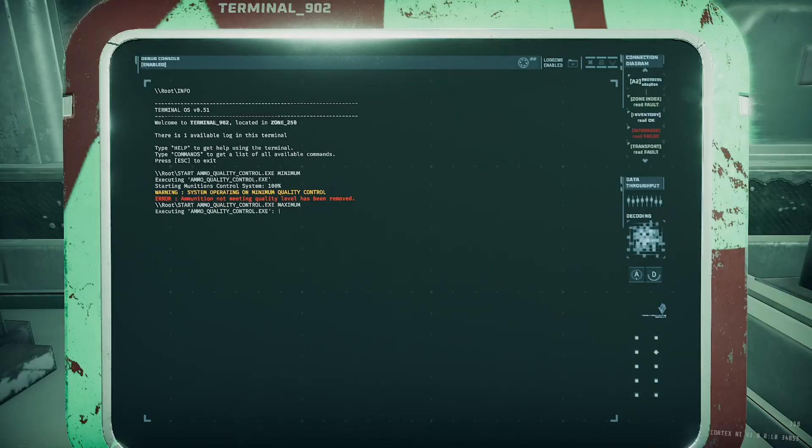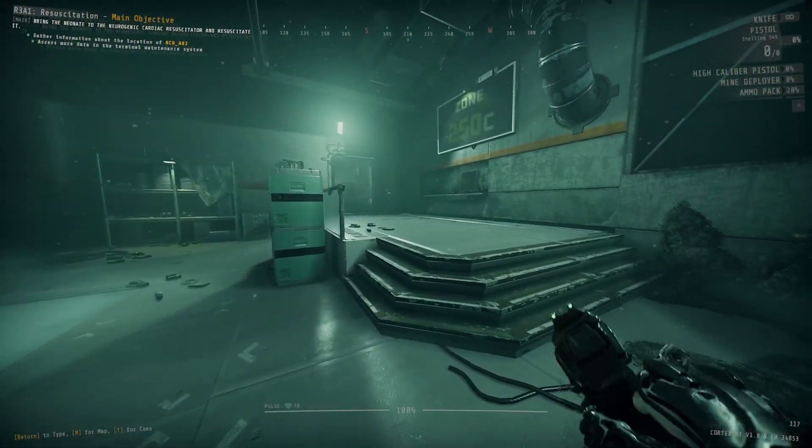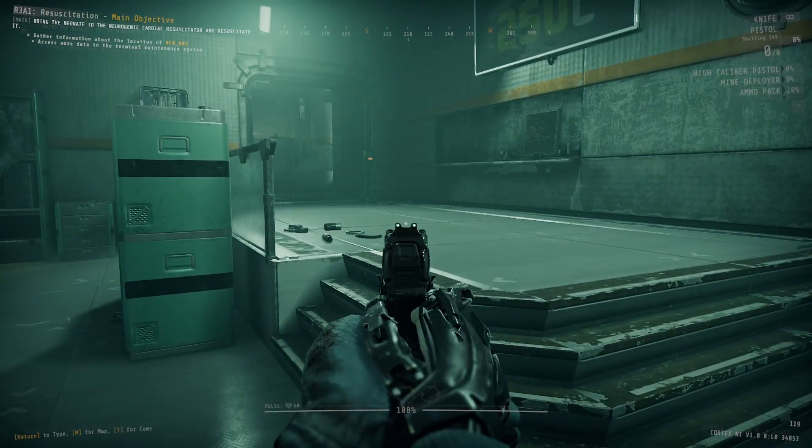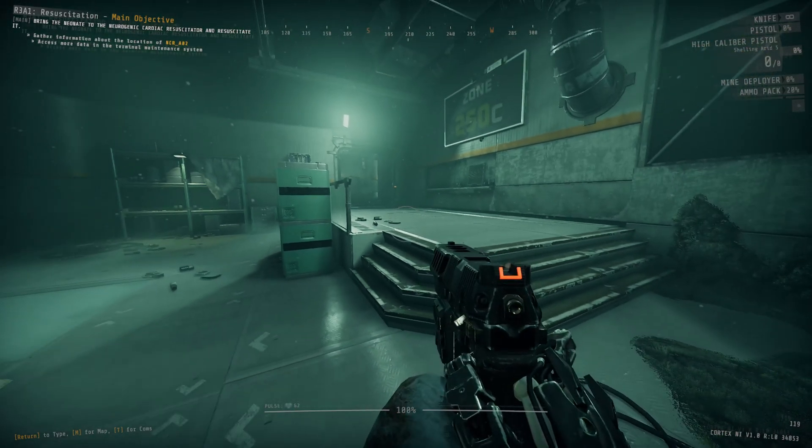And if you want to go even further than just hindering your primary gun, go ahead and put in maximum instead of minimum, because doing so will remove all of your primary ammo, secondary ammo, and even all of your tool ammo. Now, you are able to give yourself more ammunition or refill after you put the command in — this isn't going to hard limit you at 0% for the rest of the level — but anything you have on hand will vanish.